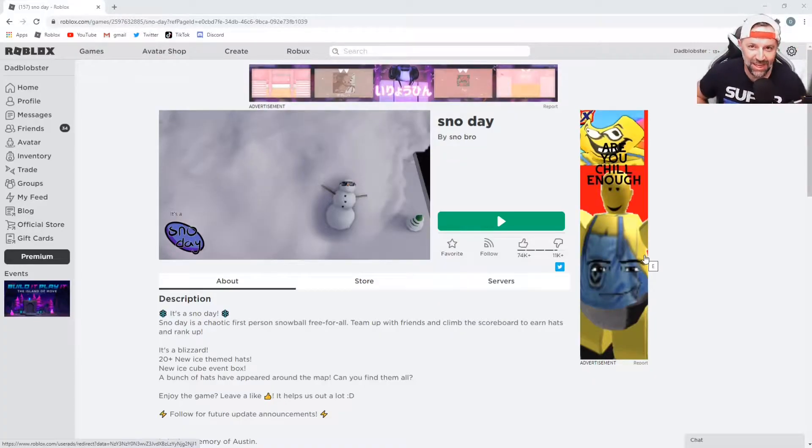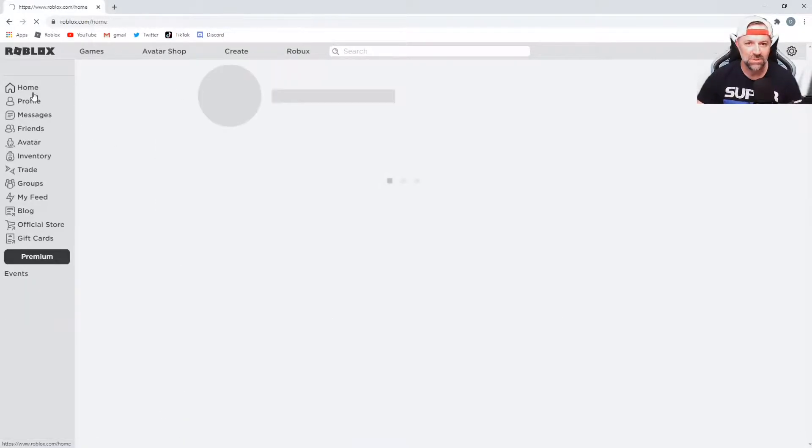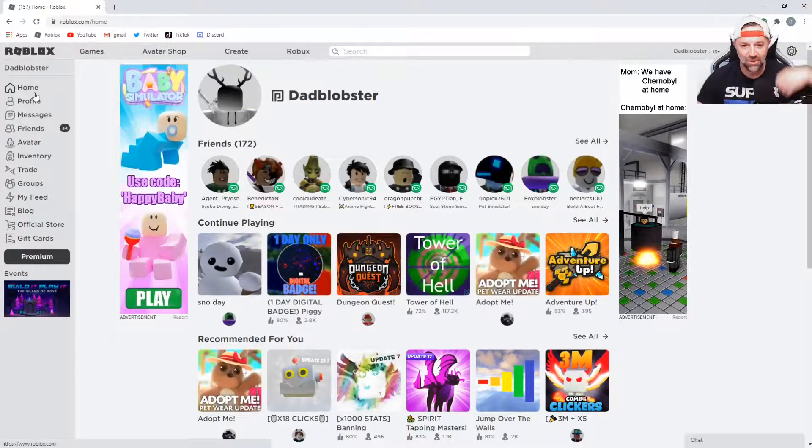What's up everyone, we are going to be doing a game today called Snow Day by Snow Bro. It's a really fun game — I just popped into it for a few seconds and Fox Blobster's on the couch and he showed me this game. It's got a bunch of hidden hats in it, so I'm gonna leave a link to the game in the description below so if you want to play it, have some fun with it.